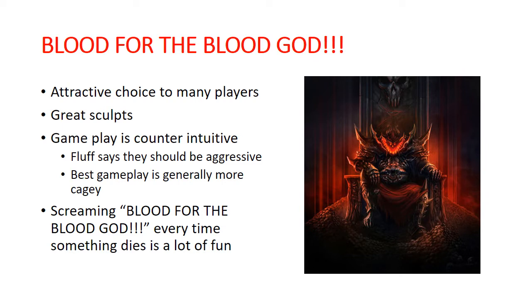It's an attractive choice to a lot of players. It was in the original Getting Started box for Age of Sigmar alongside Stormcast Eternals, and it's had other dual boxes that it's been in. It has a lot of fantastic sculpts. One of the things that's a little bit of a challenge for new players is that it plays somewhat counterintuitively to what you would think the God of Blood and War and Skulls would be playing like. It's more of a cagey, counterpunch kind of army, as opposed to the really aggressive army that you would think it might be. And of course, Blood for the Blood God is the great slogan of Khorne, and it's a lot of fun to scream that every time a unit dies.